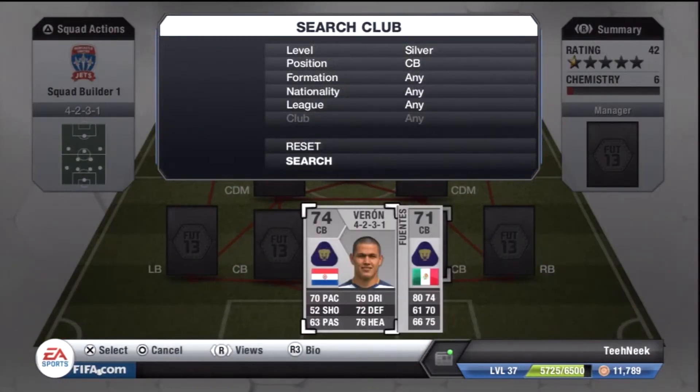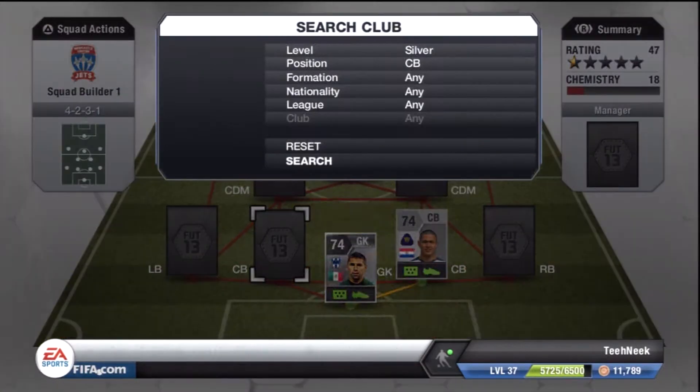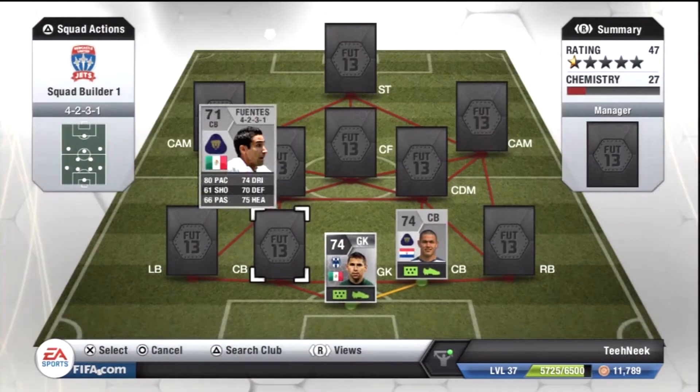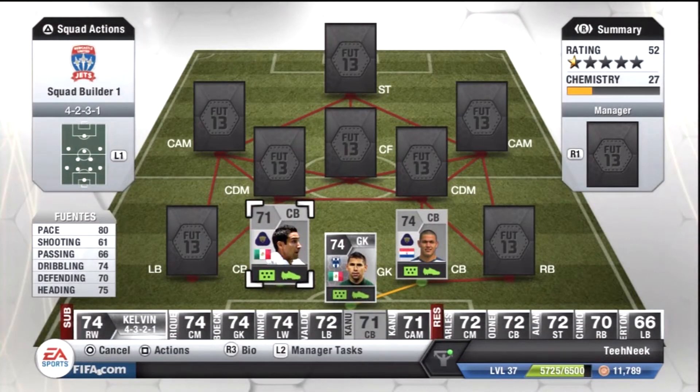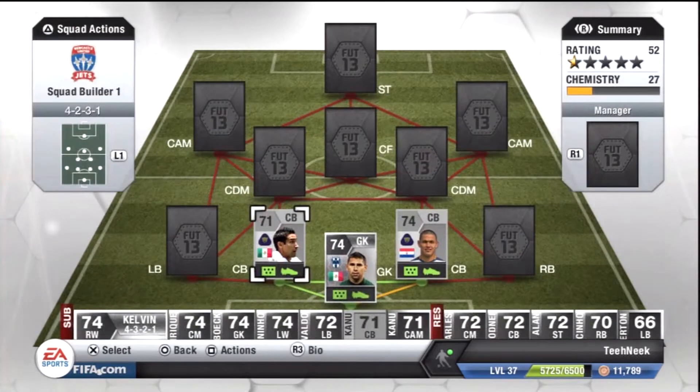In the first centre-back position we have Varon, who has some fairly bog-standard stats for a silver centre-back: 76 heading, 72 defending, 70 pace — not bad at all. Here we have Fuentes, who is an absolutely fantastic player: 80 pace, 70 defending, and 75 heading. The only letdown is his height, though he does have a very high jumping stat which makes up for that, and his pace helps too. His height also means he doesn't tend to go up for corners, so you have one very solid centre-back always sitting back.